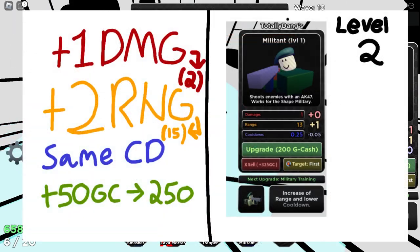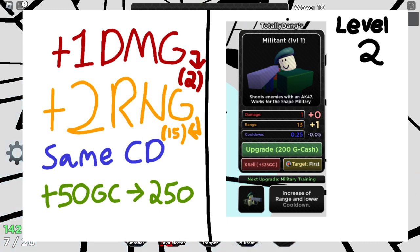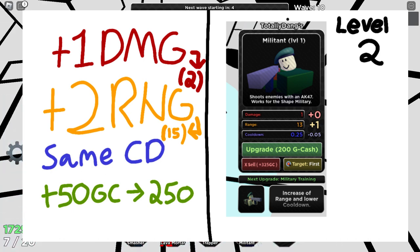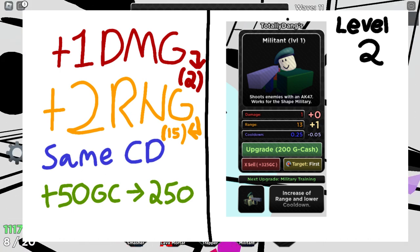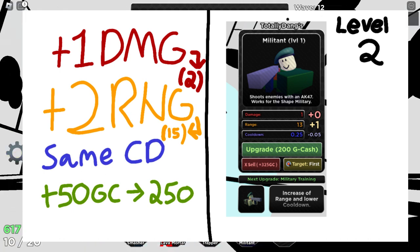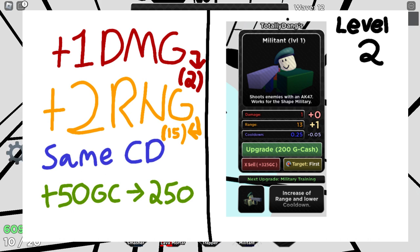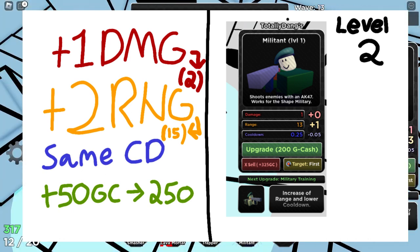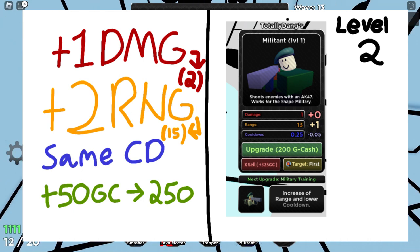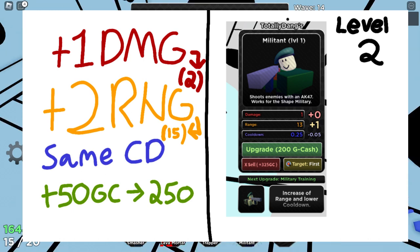Moving on to level two — it says one on the image but that's the geo leveling system. Currently, placing down another Militant is way more efficient than saving for the first upgrade. To change this, I'd add plus one damage bringing total damage to two, and add two range bringing it up to 15. Same cooldown as the current Geometry Tower Defense cooldown, and I'd raise the upgrade price to 250.